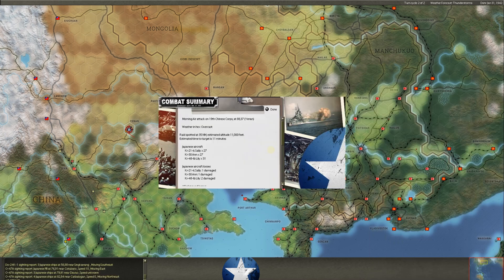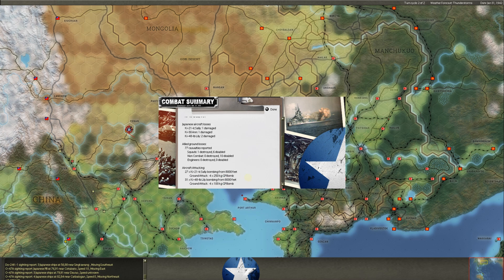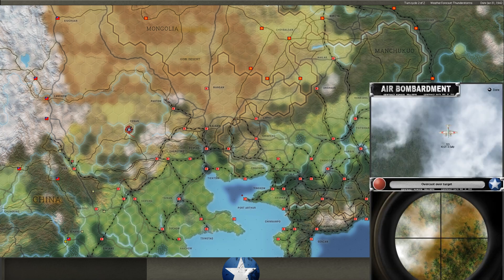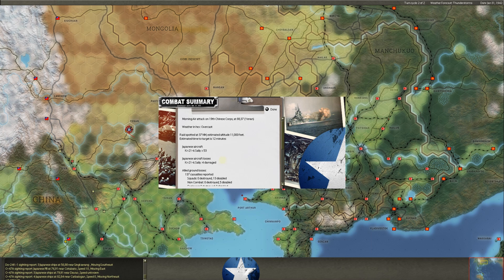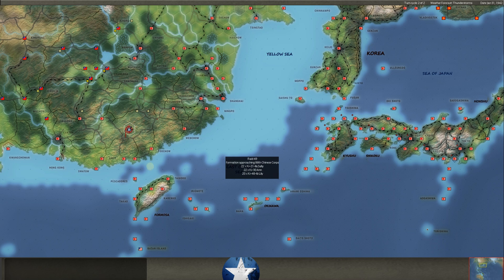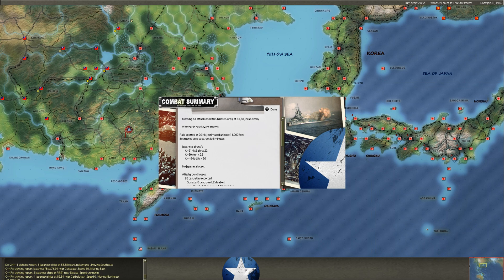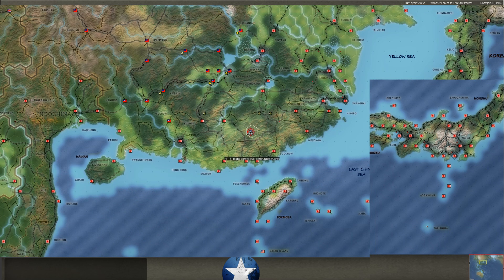Bombers into Yan'an — almost a hundred of them. We damage four planes, take 77 casualties. At 8,000 feet, 8,000 feet, 8,000 feet — he's got 53 more Sallys in. We damage four more planes — about 10 total out here. 137 casualties this time. Then the southeastern China bombing we get every turn — 93 casualties, no planes go down.